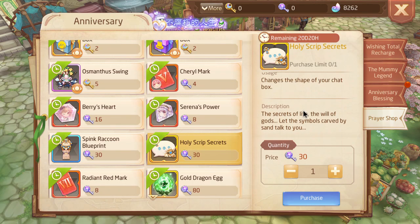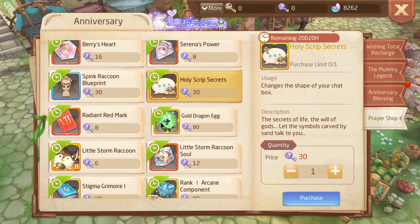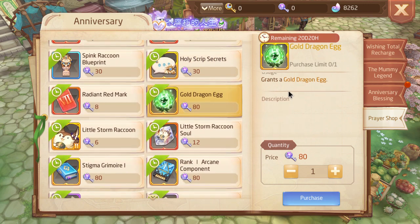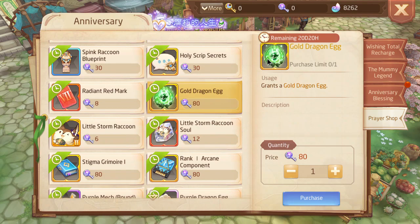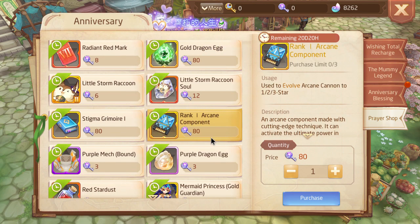Holy strip secrets. New chat box. Gold dragonite can be converted into 80 meteorites, so that's like one key per meteorite for that, honestly. Ring 1 component — if you need these, I wouldn't get these, honestly. Unless you've really had bad luck with the drops, I wouldn't get these personally.